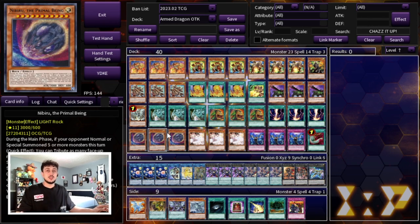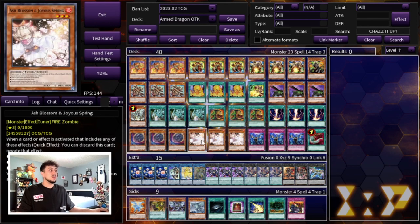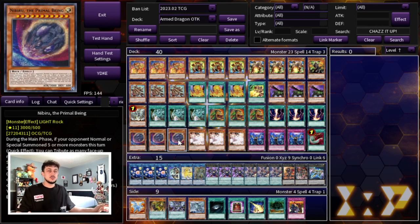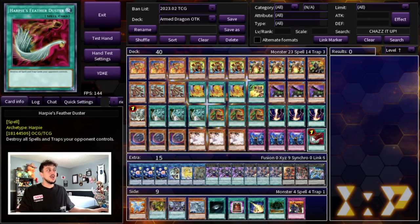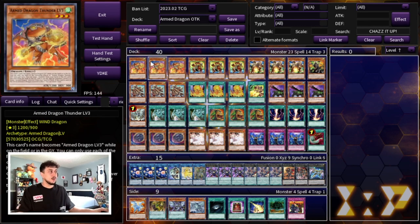We're also playing three Nibiru — this card is very popular in today's format and very important to be playing. Three Ash and three Imperm, just generic hand traps that are really good into every deck. Branded, Flandre, Sprite — all of these meta decks get hit by Ash and Imperm, and Nibiru is also really good into everything else. So these are the generic hand traps you need in today's format. We're playing the one Harpie's Feather Duster to round off the 40-card main deck — it's important to have some kind of back row hate in the main deck.